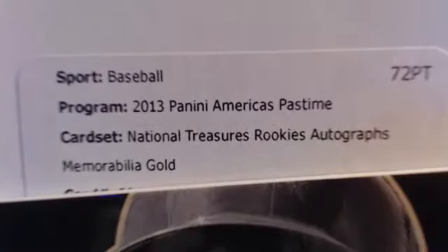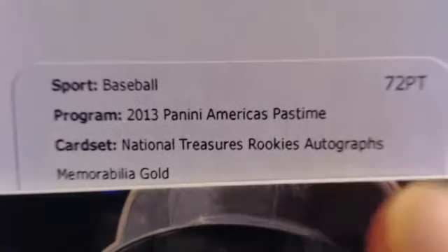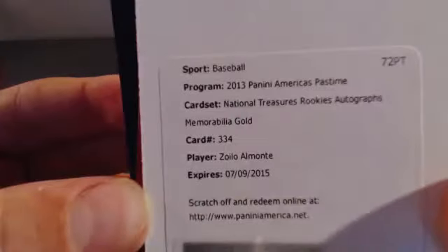Next up is a redemption - these expire this year I believe. Let me get it up close to the camera: 2013 Panini America's Pastime and National Treasures Rookie Autographs Memorabilia Gold, card number 334, Zolio Almonte. I'm not 100% sure what team he's on but I'm pretty sure it's the Yankees in 2013. Let me look that up real quick - yeah he's on the Yankees. So New York Yankees, that's Jason Styles again.